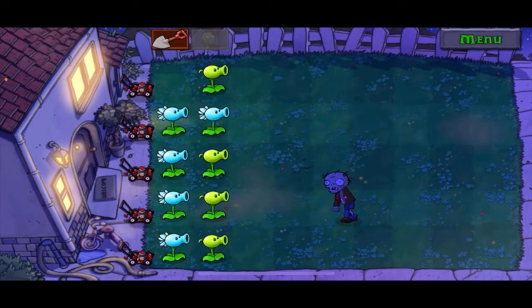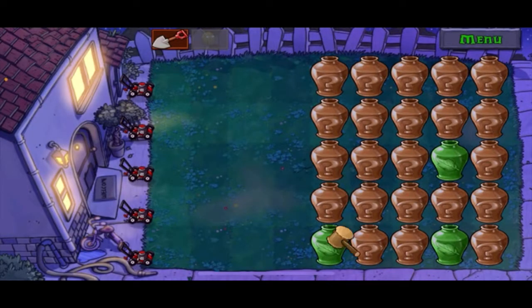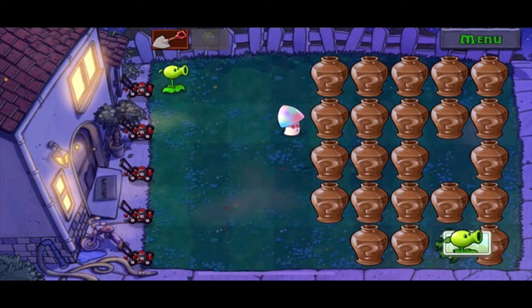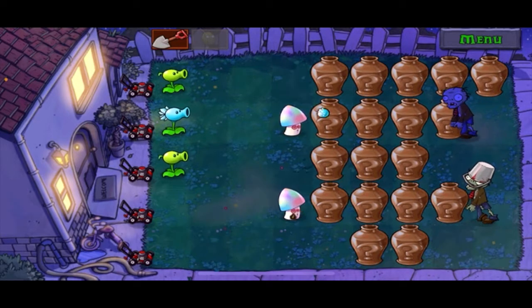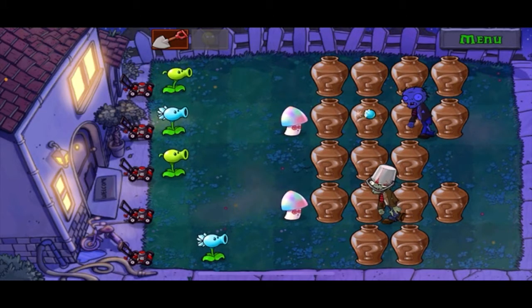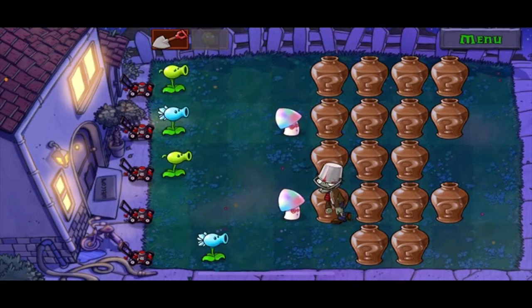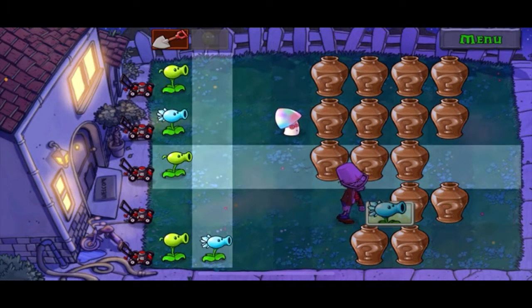This is our last zombie of this stage — should be a pretty quick win. This next one's fun — I'll let him show you how he works. When a zombie eats this mushroom, it turns right around, which is pretty sweet, and will attack any other zombies. That zombie it just defeated is actually usually much more difficult to get rid of — I'm not gonna spoil it for you.